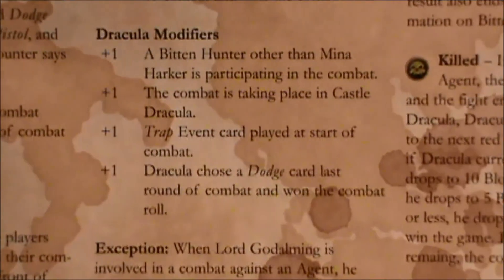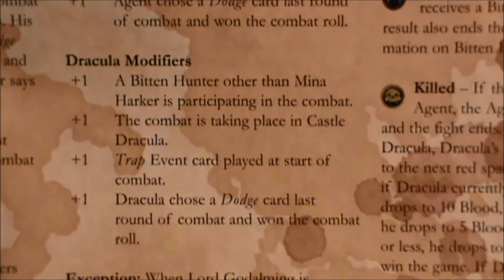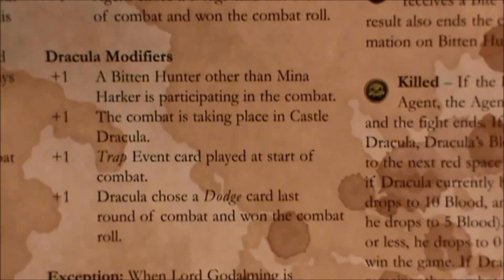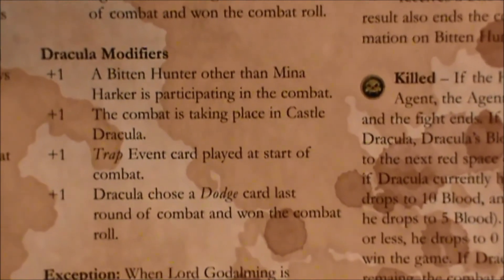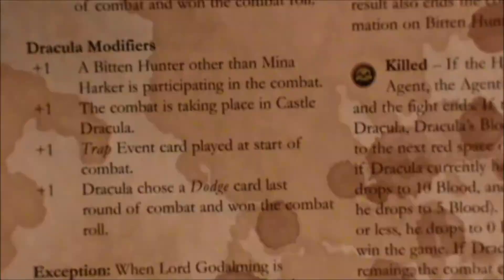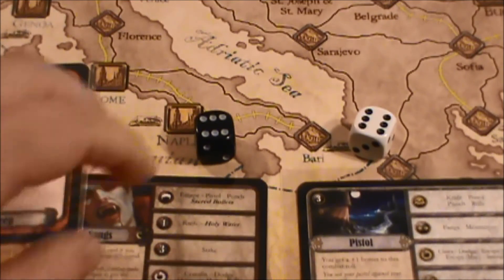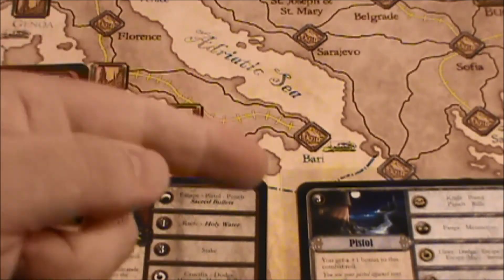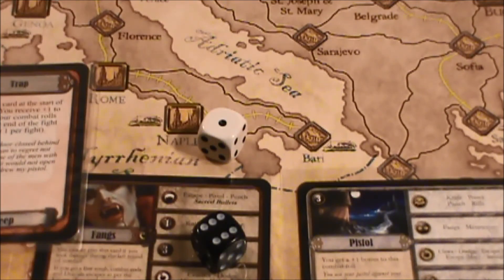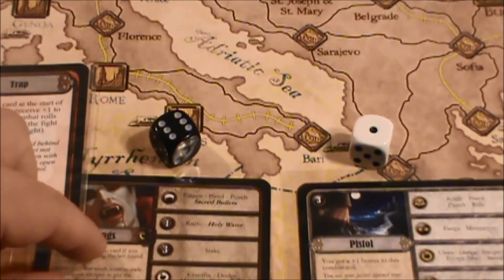Are there any other modifiers for Dracula? I believe that Dracula always gets an additional plus one when he's fighting at night, but I could be wrong. Let me take a quick look. I didn't see anything, so we'll go straight from the cards now — plus one to each of their die rolls. We have a six for Dracula and a one for Mina, so Dracula clearly wins.